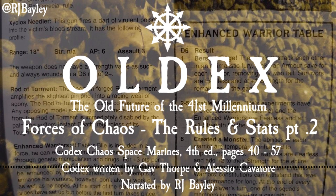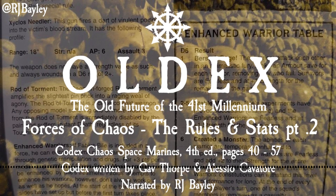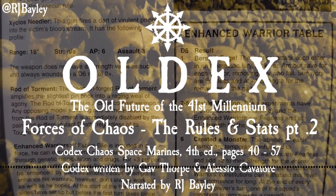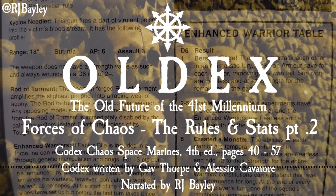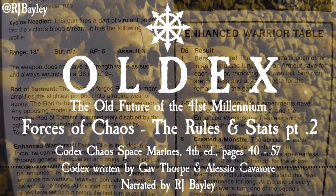Fabius Bile Statline: Weapon Skill 5, Ballistic Skill 4, Strength 5, Toughness 4, Wounds 3, Initiative 4, Attacks 5, Leadership 10, Save 3+. Wargear: Fabius Bile is equipped with Power Armor, the Rod of Torment, the Zyklos Needler, Bolt Pistol, Frag and Crack Grenades, and the Chirurgeon. Special Rules: Independent Character, Fearless.